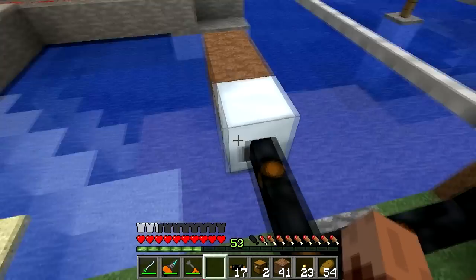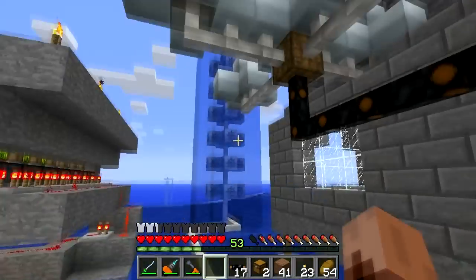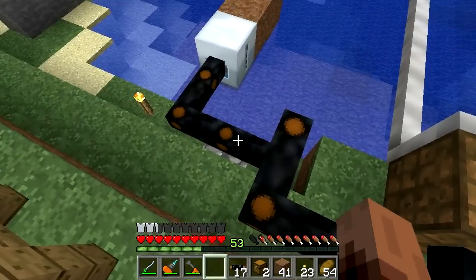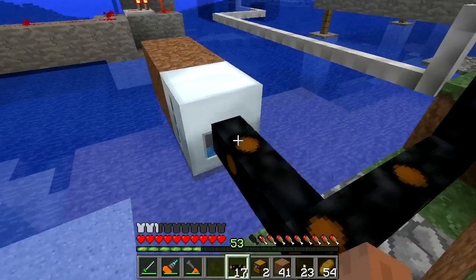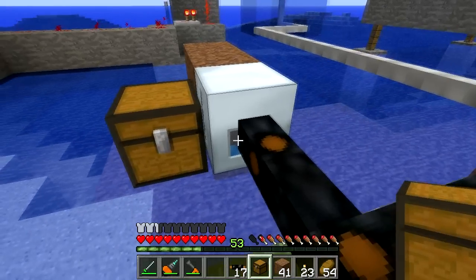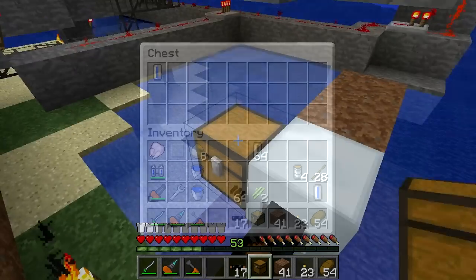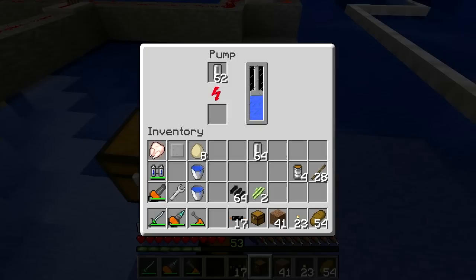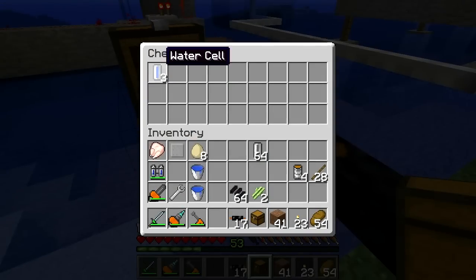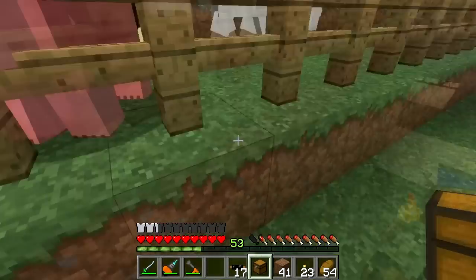The pump is getting power from my main power trunk line — from that bat box and that bat box — so that should be plenty. I need to put a chest next to it, give it some empty cells, and see what happens. Hey, it worked! That's gonna do just fine. I'll let that fill up 64 water cells — you can see a third one's been made already. Excellent, though it's gonna suck up some power.